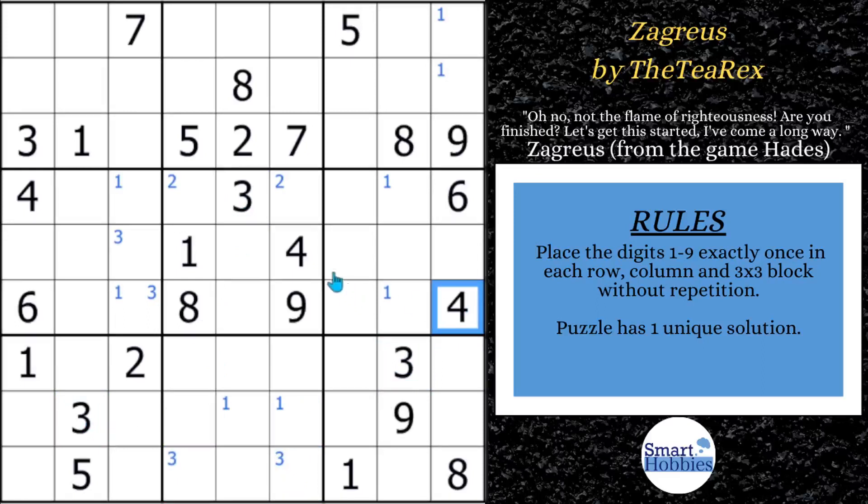Moving on to the 4s. We have three 4s here in the middle. Can we make any marks with the 4s? Nope. But what I do notice is there's only two places for a 4 here in row 3. In fact, there's only two candidates left, which makes this a naked pair 4, 6. I will mark that. I feel like this is going to be the key to the puzzle — I think the T-Rex put this here for you to look at it, because there's some power in having this naked pair cover these two blocks.